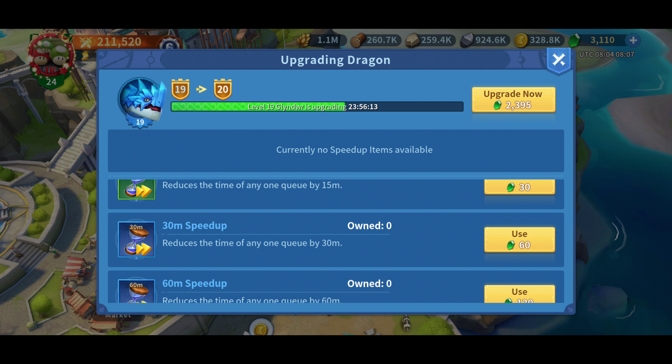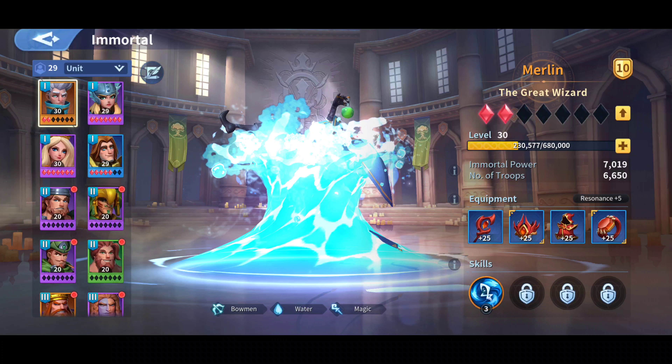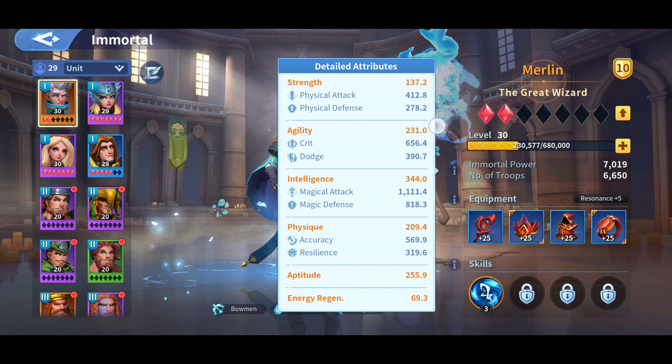And that will be my last tip. The reason why dragons give immediate value is because each of these stats — physical attack, defense, magical attack, and magical defense — are added to each of your immortals. So for example, with this water dragon, that means my Helen, Marlon, Lancelot, and Brian Hyde each get certain stat bonuses added to them when I use that dragon.